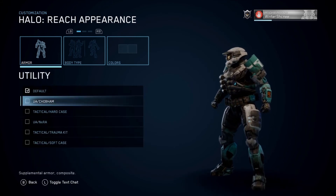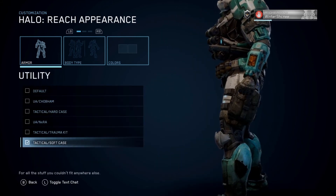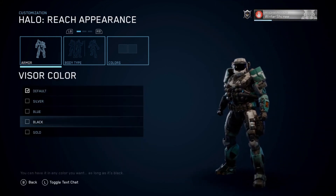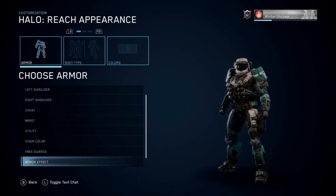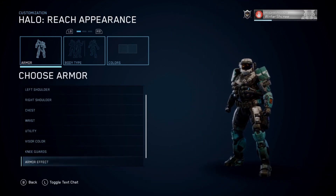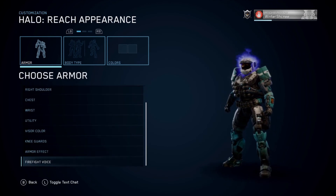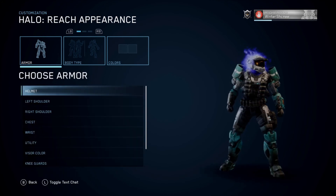Utilities — pretty much the best looking utility. Visor — of course gold, because who doesn't like playing gold? Knees — let's get some more blue in there. Like the internal because they're going to show off some of my rank. And Firefight — Spartan John 117.